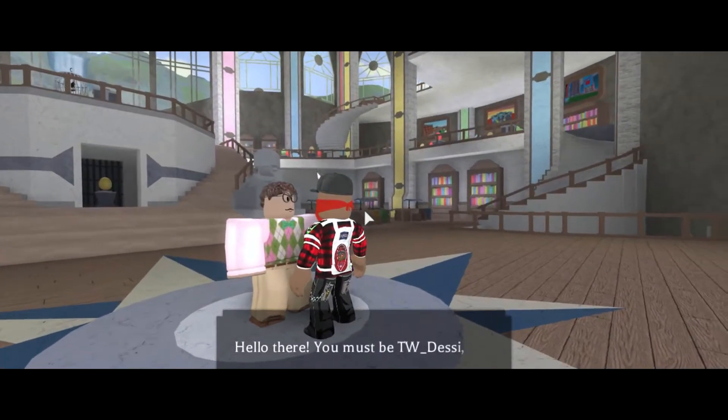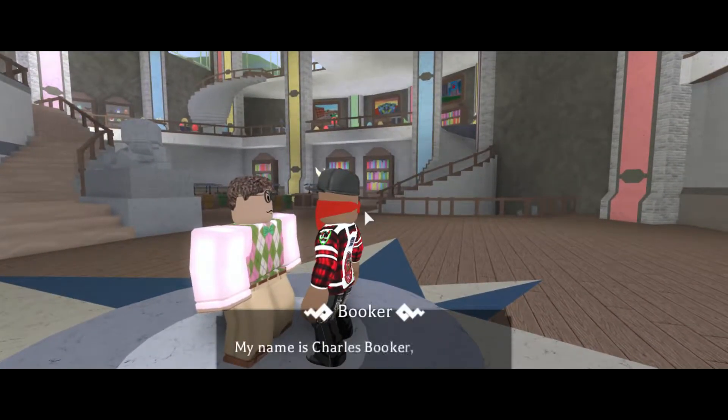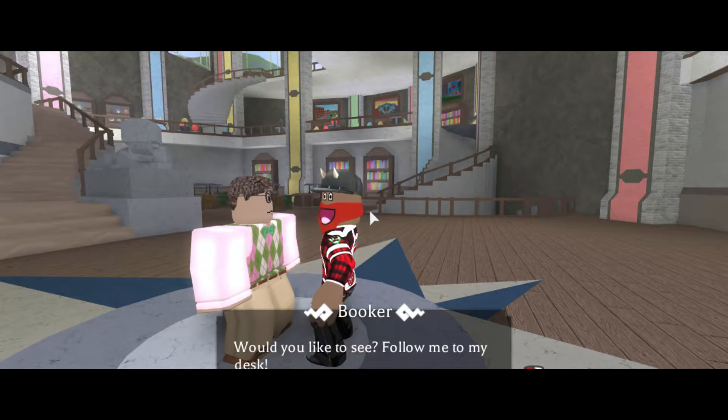Once the cutscene ends and it allows you to control your character, walk up to the guy. Once you're talking to him, he'll be like: 'Hello there, you must be' — your name. 'It's nice to finally meet you, my name is Charles Booker, but you could just call me Booker. I'm the scribe for the Omelette of Order.' Blah blah blah — once you guys get through this...